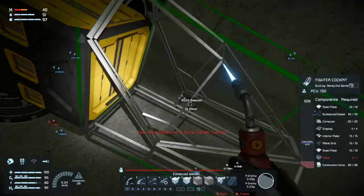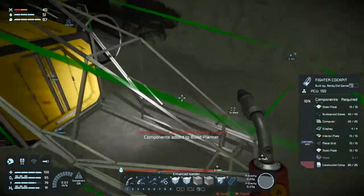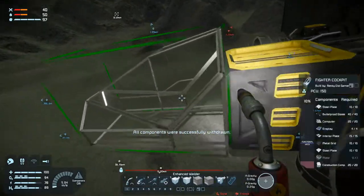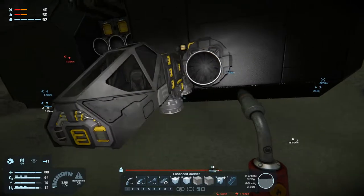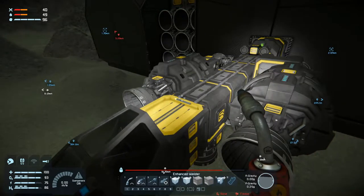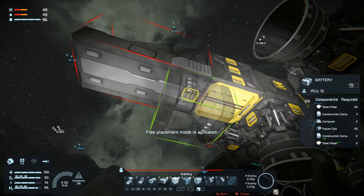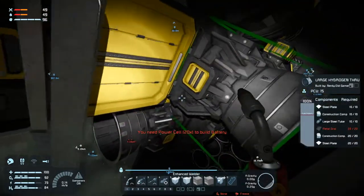I actually had an idea. We have a build and repair system installed, so why not just, instead of welding by ship, set that up in the base and just transfer all the stuff to our cargo containers in the base. That seems like a much better idea. So I think we're going to do that, but it's going to be easier to transfer all our stuff by ship than by hand.